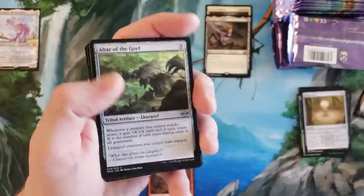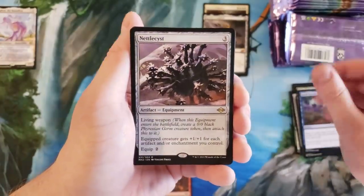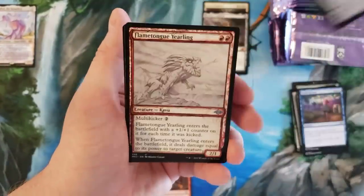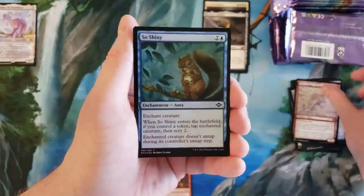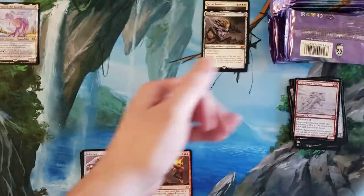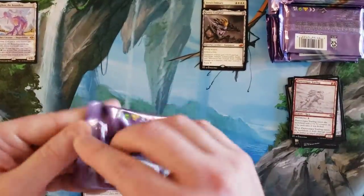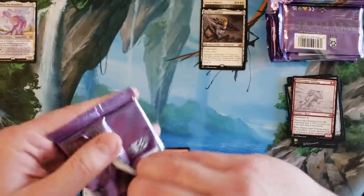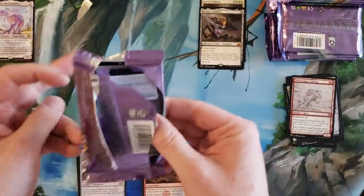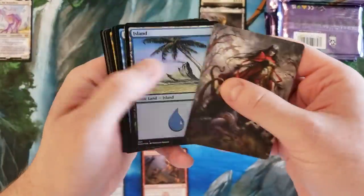Prophetic Titan, Altar of the Grave, Lucid Dreams, Nettle Cyst. Patchwork Gnomes, Flame Tongue Yearling - so shiny, so shiny, so shiny - and nothing. All right, so it looks like the box is fine - doesn't look like any damage. It looks like the packs did what they're supposed to do and things shifted as it got hit, dropped, or whatever causes damage.